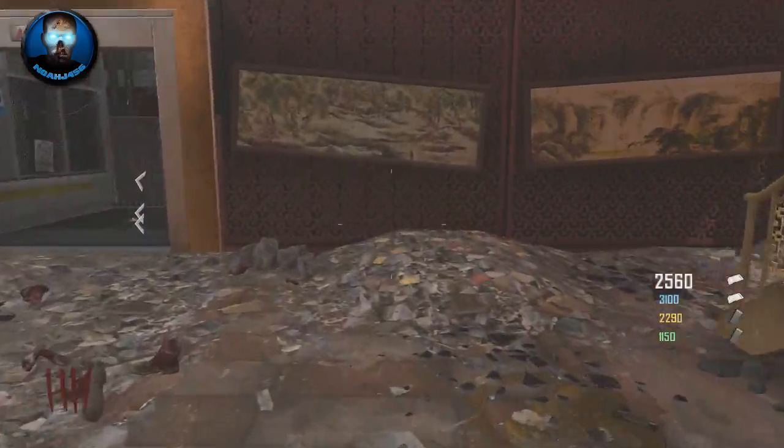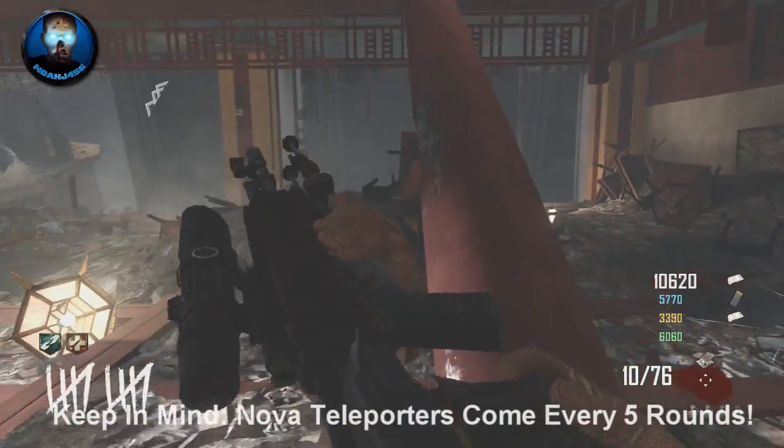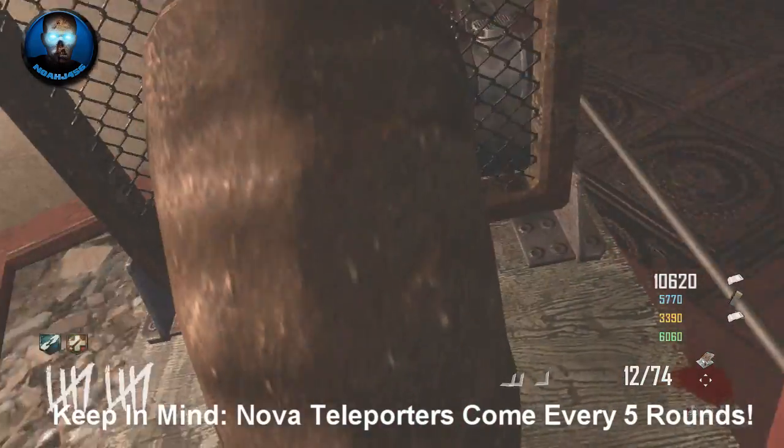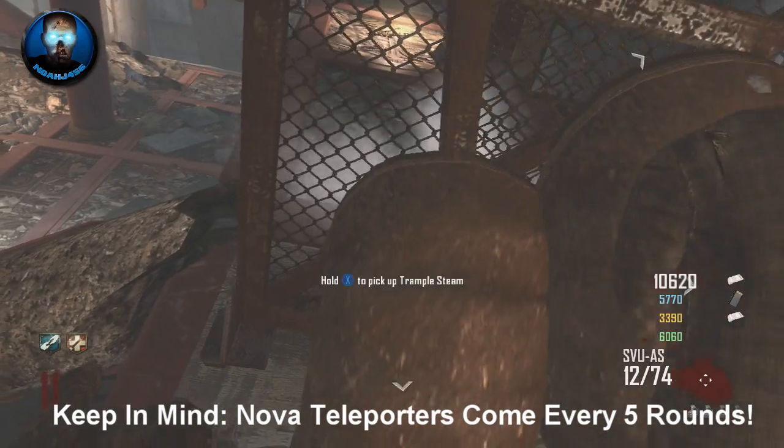Basically what you want to do is you want to build the trample steam, make sure everyone in your party has one. And then once you do this, you basically just need to figure out when your Nova zombie round is. Basically ours was at round 6, so we knew that at round 11 we had our next round coming up.